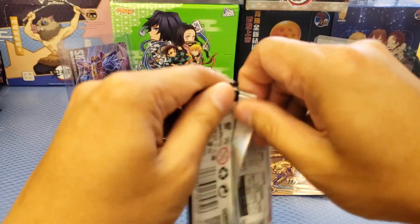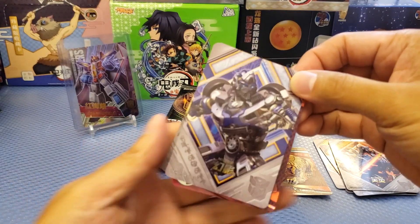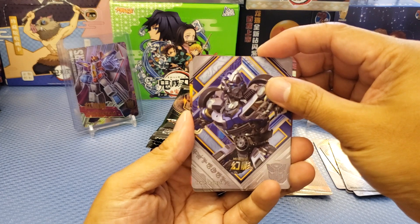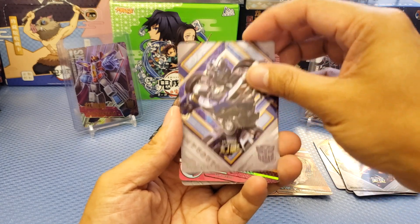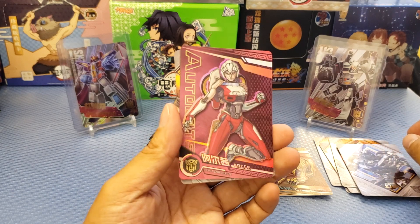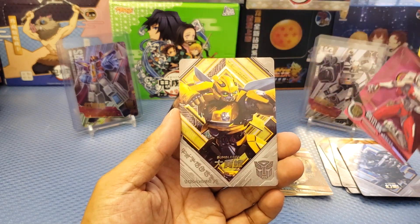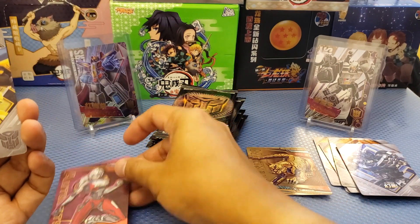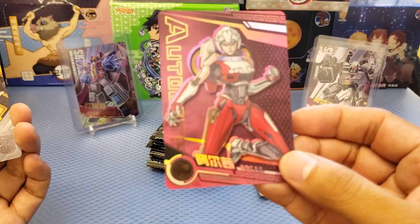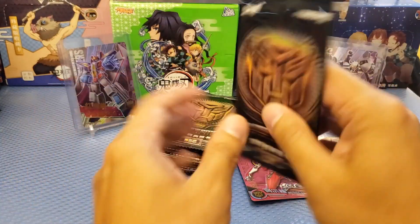More packs, hopefully we can get good cards. We got SR card Mirage, and then RC — RC is one of the Autobots if you guys remember from the movie. At the back we got SR Bumblebee. Let's try to put the hits here — the Mirage is an SSR card, and Bumblebee will be our SR card.